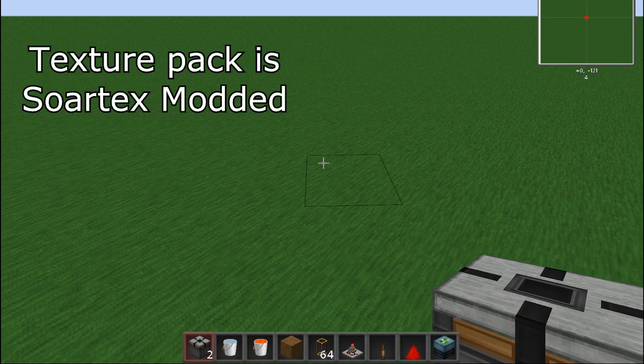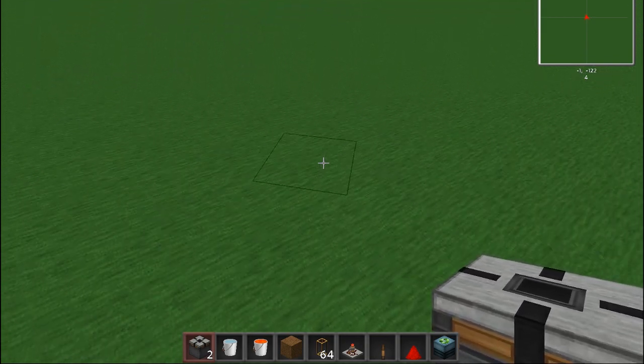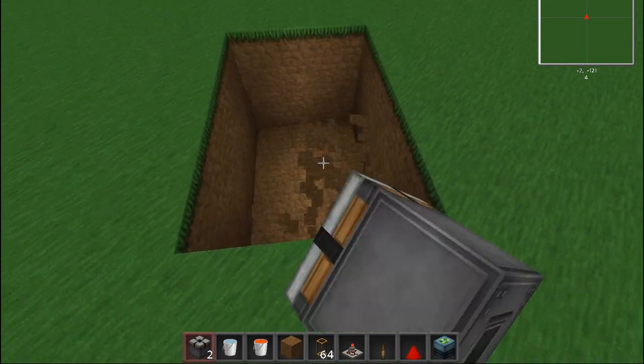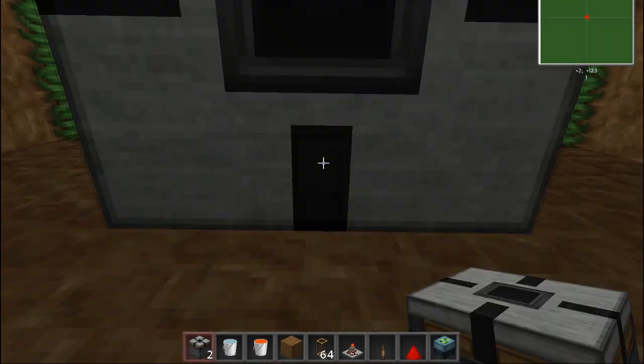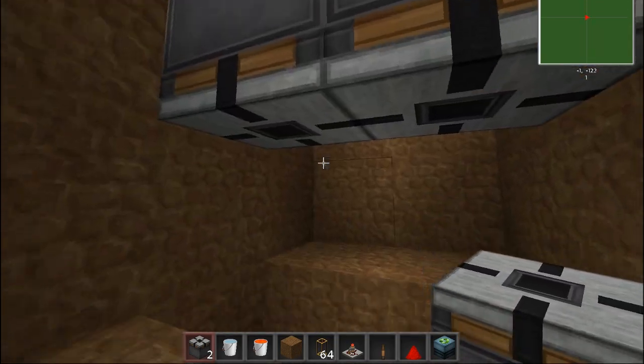I'm going to go into creative mode. The first thing we'll do is make a 3x2x2 hole — it has to be two blocks deep. We'll dig out the center so we can stand here, and then place the two block breakers from underneath so that they're facing this way.